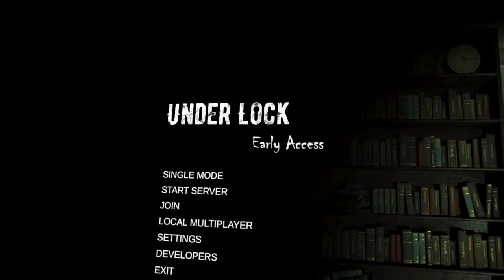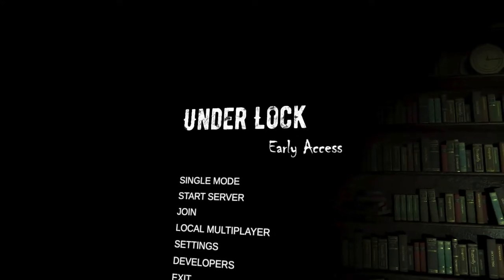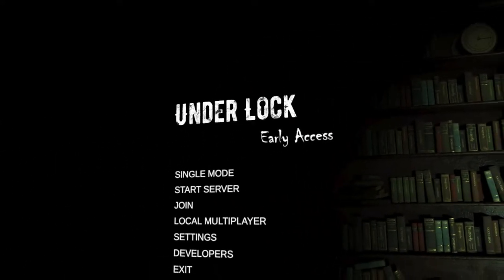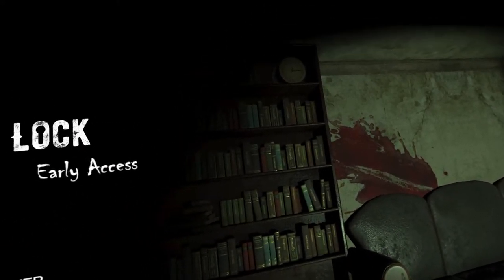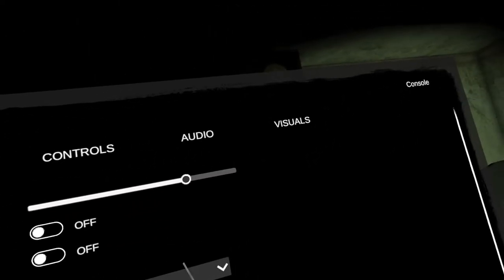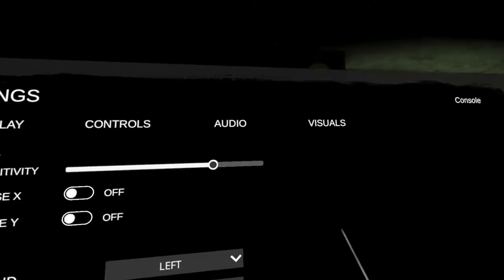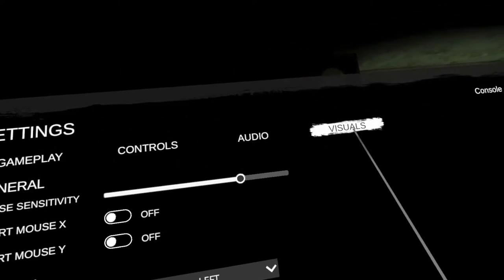Hello, I'm FastLawyer. Today we're going to do a Let's Play and initial impressions review for Underlock in Early Access. It released on the Steam Store back in January for the HTC Vive and Valve Index. I actually bought this on sale back in April, 25% off. It normally retails for $10, and that's pretty cheap.